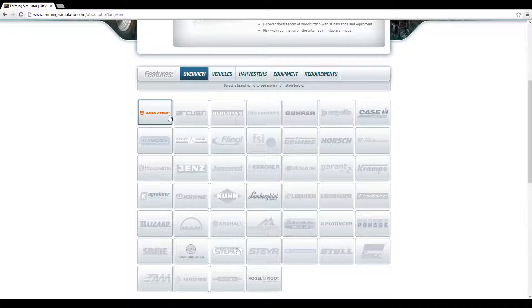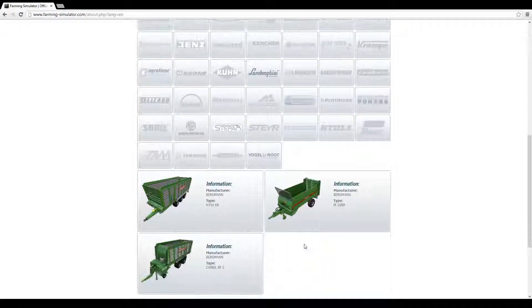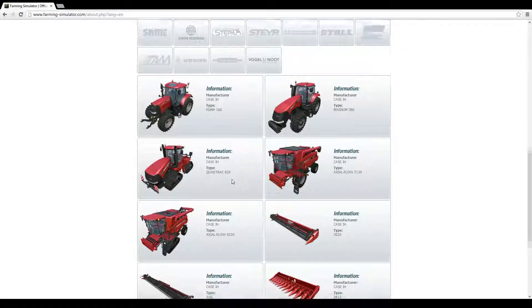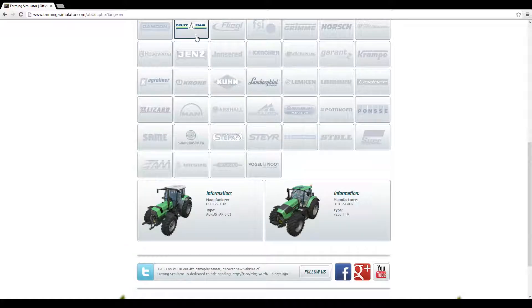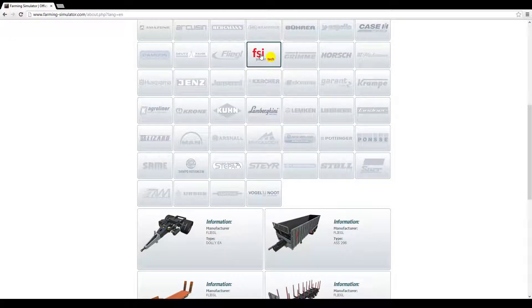Alright, just going to get started here. Amazon has got nothing new, Arkason doesn't, Bergman doesn't, Brentner doesn't. From the videos they've released, I've pretty much concluded this is your starter trailer — hopefully that's a good size, if not you just go into config settings and modify the size. Nothing new from a few other brands. It looks like the Actual Flow 7130 might be new. Damcon — nope. Deutz-Fahr added the 7250 TTV, which I'm really happy about because that is a monster of a tractor; in FS13 it did everything you needed done.